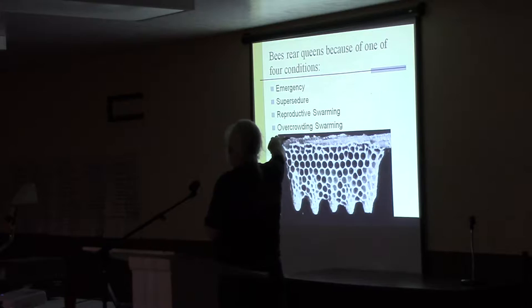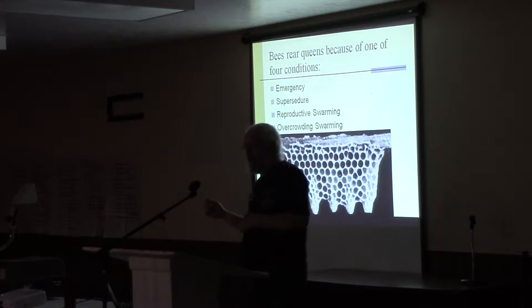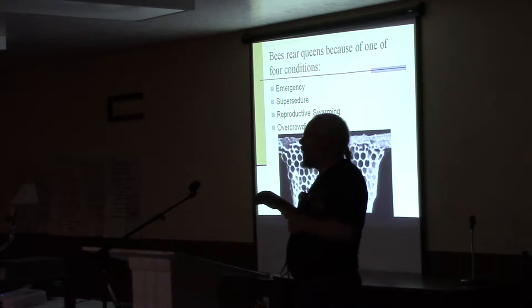These are the conditions under which bees naturally rear queens. An emergency is when the queen dies and they need to replace her — there's no queen, so they start raising queens. Supercedure is when the pheromones of the current queen have dropped, usually because her fertility has dropped. She can't lie about her fertility — her pheromones give her away. If she runs out of sperm, she'll run out of queen pheromone.